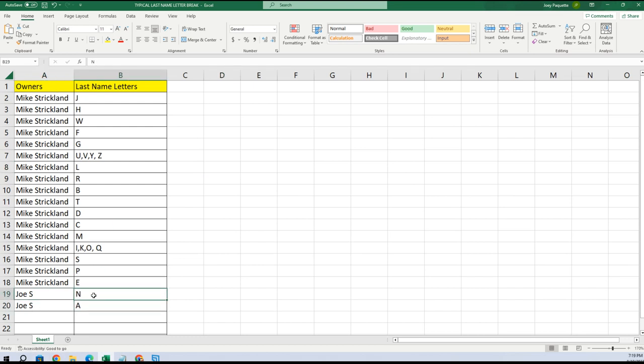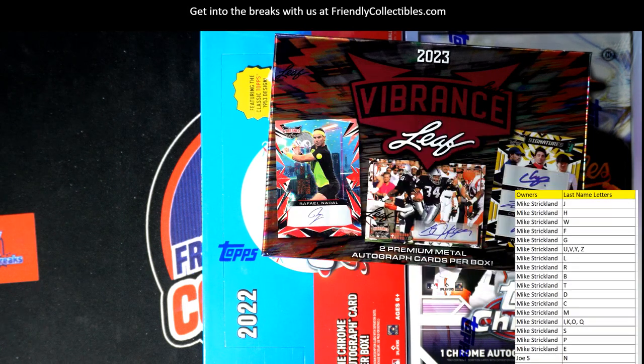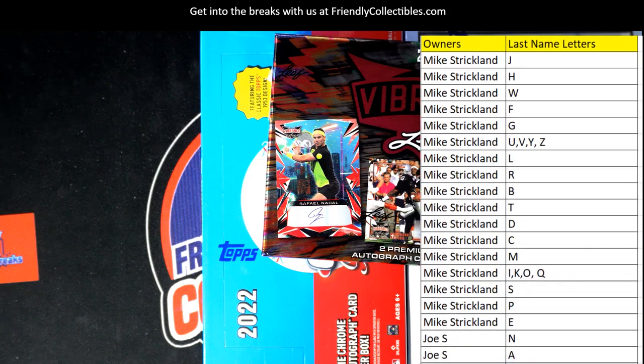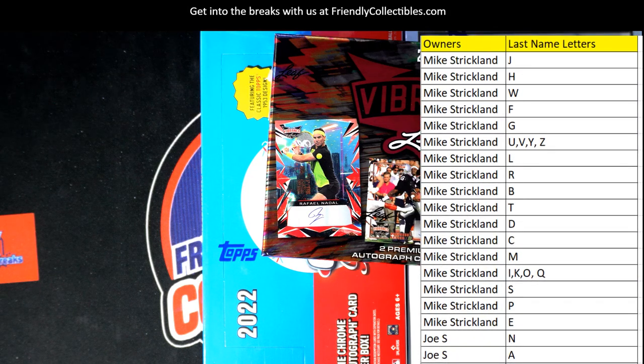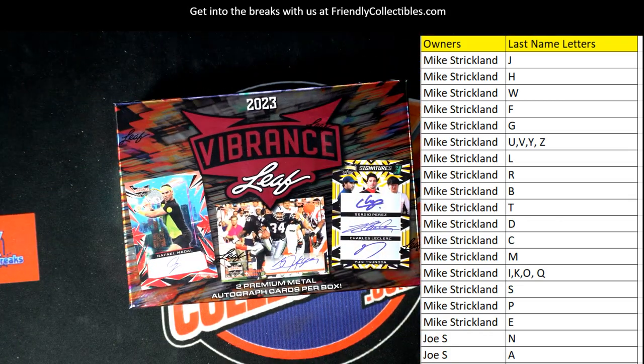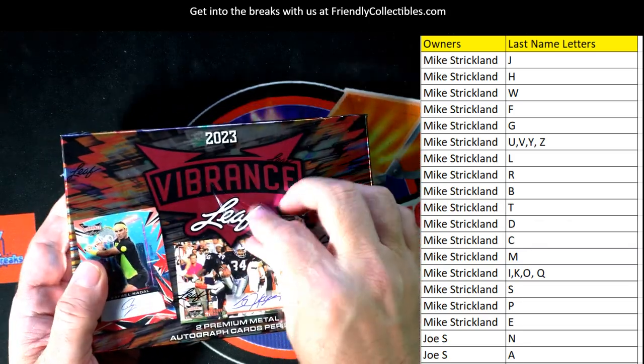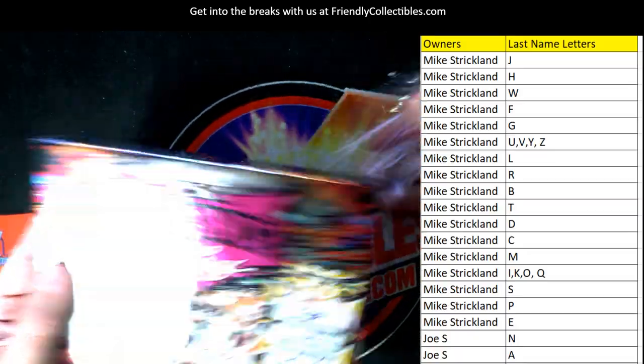Mike's got everything in the box, Joe, except for last name letters N and A — those go out to Joe S. So Joe has N and A, Mike you have everything else. Let's put that on the screen and chop this thing up. Leaf Vibrance stuff is pretty sick — we've pulled some fire out of here, so let's see if we can continue.